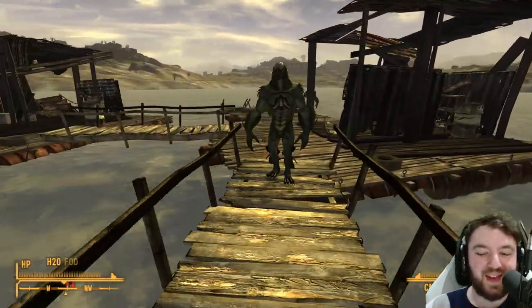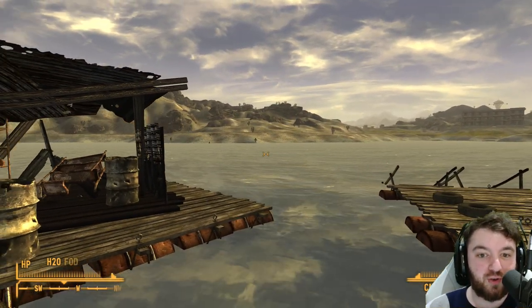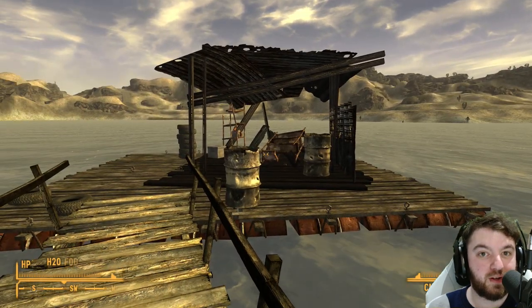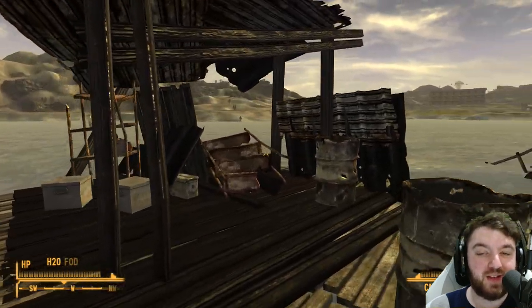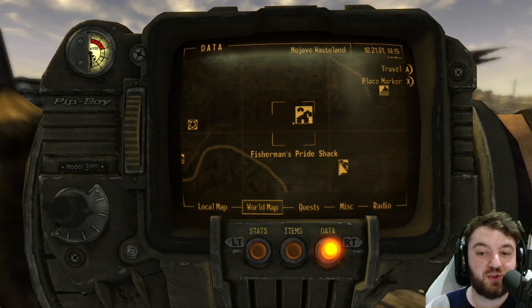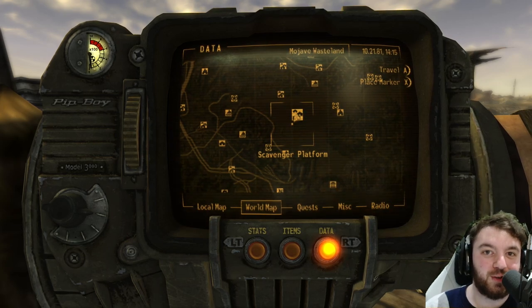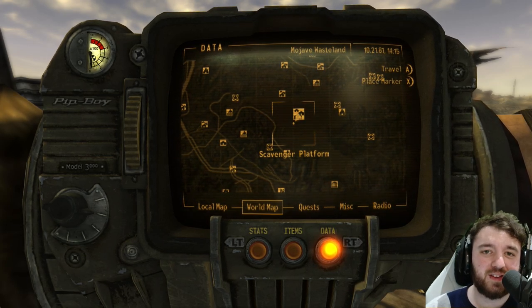Anyways, I will be moving on to the Sunken Sarsaparilla Truck, which has about 4 or 5 star bottle caps, and I highly recommend you check that out. If not, be sure to have a look at Fisherman's Pride Shack. Thank you for joining the Fallout New Vegas Explored series. I'll see you in the next one. Bye-bye!